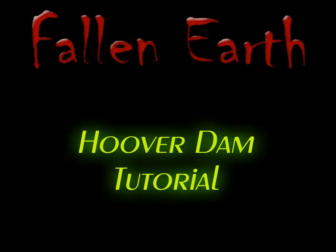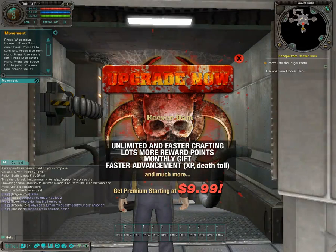Welcome, clone. Thank you for taking the time to review the Hoover Dam Tutorial for Fallen Earth. Fallen Earth is a free-to-play game. This means that you can play the game without having to pay a dime. You can advance to the maximum level of the game, which as of this tutorial is level 55.